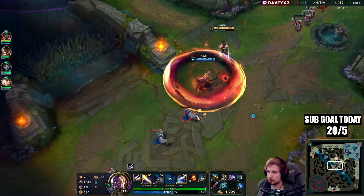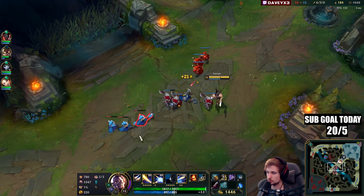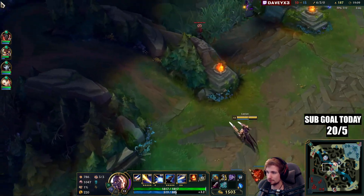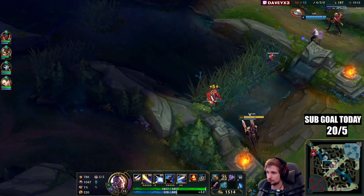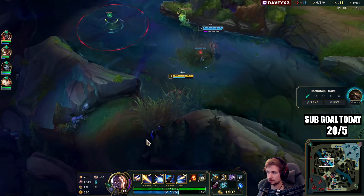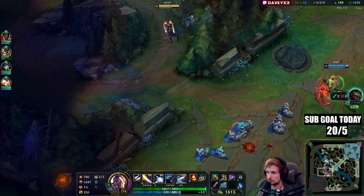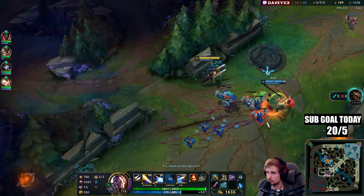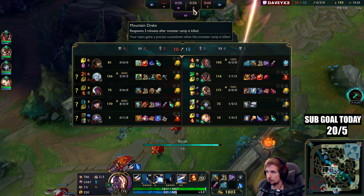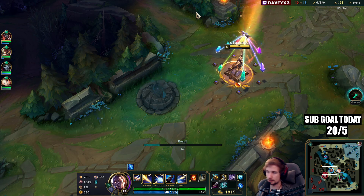My ultimate costs me like 100 mana so I've got to be careful with how I spend it. They're going for it — I'm going to let my teammate walk in first, I won't take that risk. Drake spawns in 30... 25 seconds. Cassio's in bottom lane, my teammates are already on dragon so I'm going to quickly get my item.